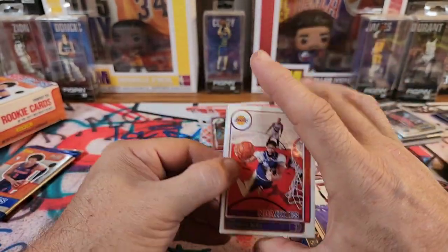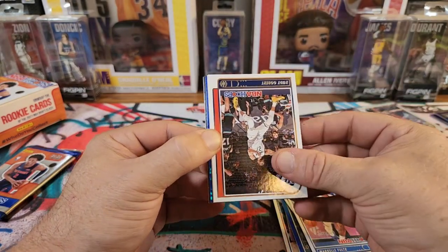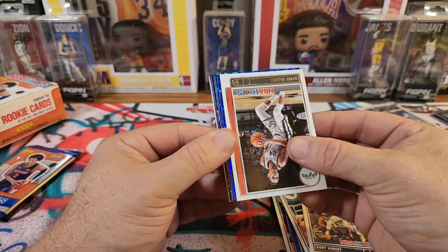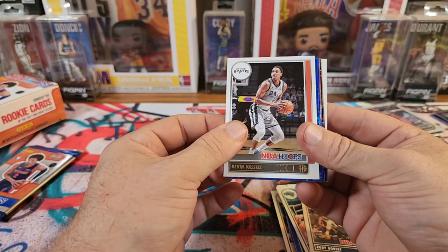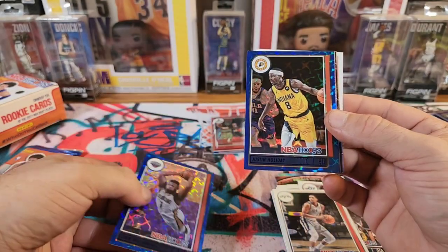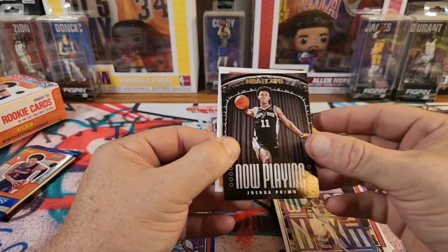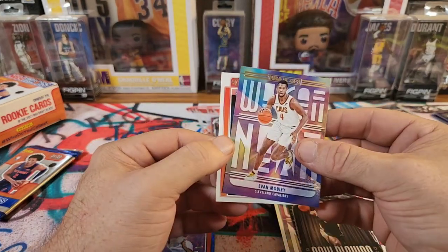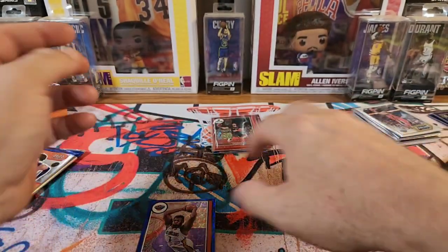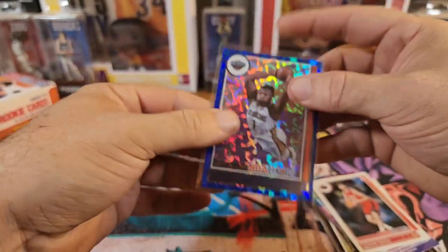Hoping for another Rookie Parallel. Anthony Davis, Markel Fultz, Rudy Gobert, Devin Vassell — looks like we just got two blues in here. Zion — we have another parallel of Zion. Justin Holliday, Trey Mann, Primo, Evan Mobley, and Shangun again. We will take the Zion — pretty sure I got like three of these in the blue parallels already.